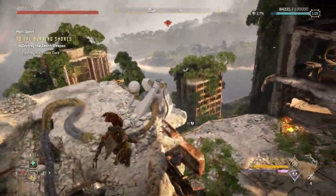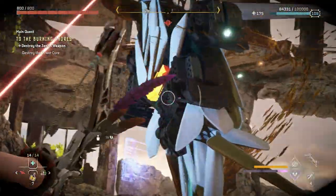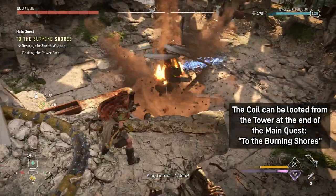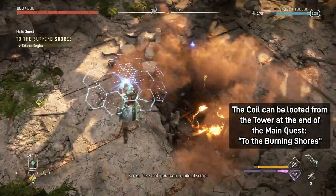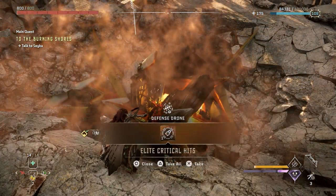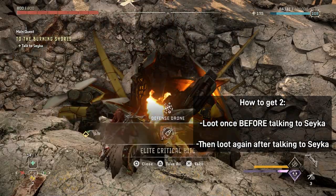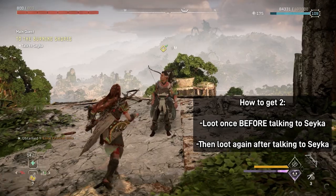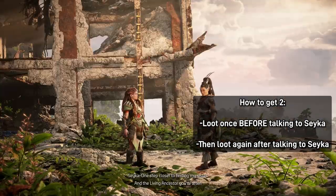Let's talk about where you get this modification. It's a mod from the Burning Shores DLC and can be found at the end of the first main quest called To the Burning Shores, after destroying the tower. But there's a little trick you can do here to get two modifications per playthrough. You want to loot the tower right after destroying it, and make sure you don't talk to Seyka first.